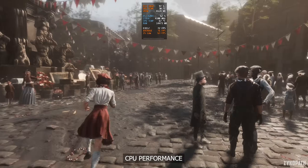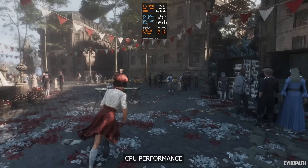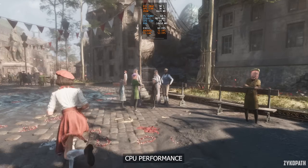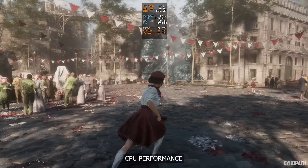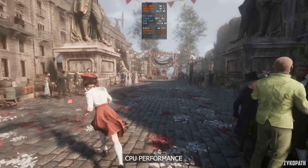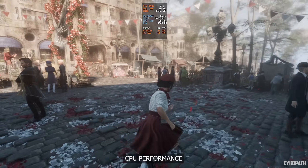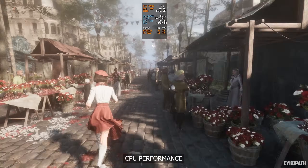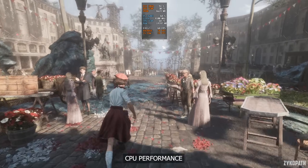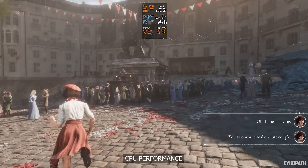Starting with CPU performance, in my initial testing in a scene with lots of static NPCs it looks good, with low-end and mid-range CPUs being able to achieve just over 60 FPS before being bottlenecked. Although there seems to be a bit more room on the CPU that isn't being taken advantage of, at least the game runs at a decent frame rate and doesn't suffer from any noticeable stuttering issues, at least from what I was able to test, which was mostly in the first starting area.